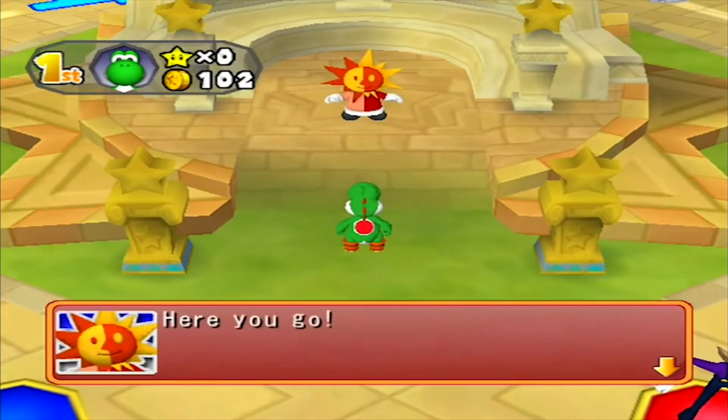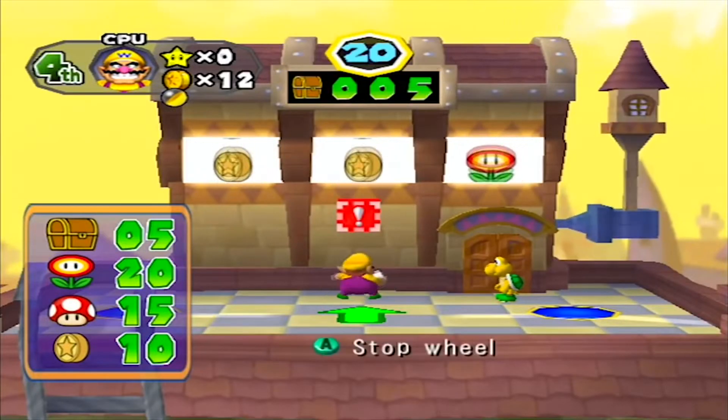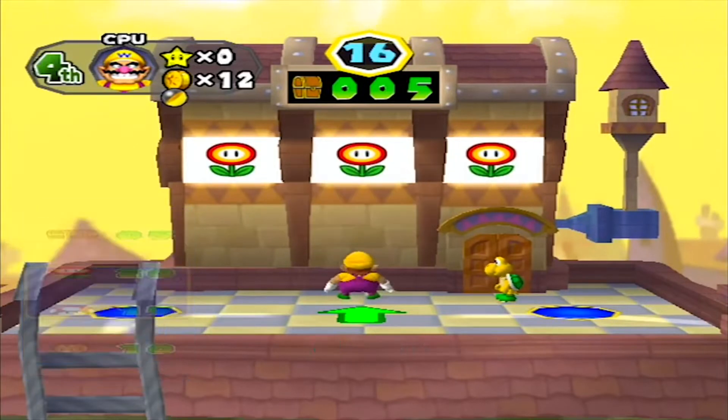I also like all the different side events going on in the board. Starting from left to right, you have a slot machine, which at night all that happens is the rewards go up but the wheel spins faster. This allows you to make easy money before grabbing the star.